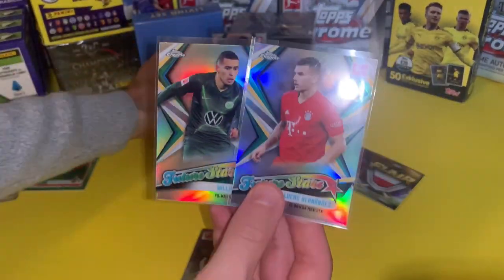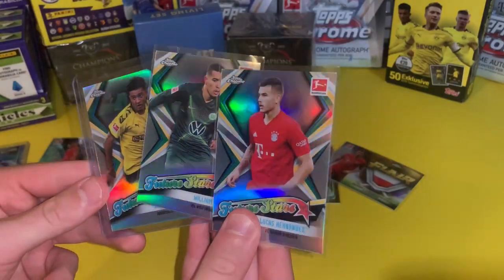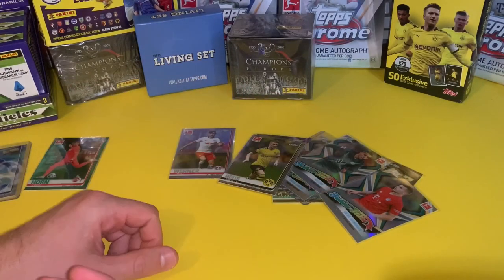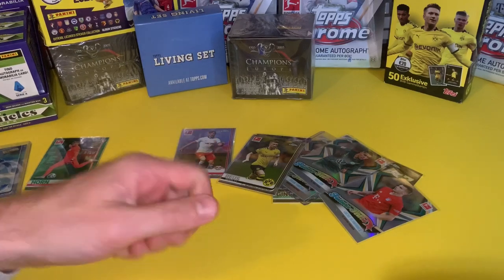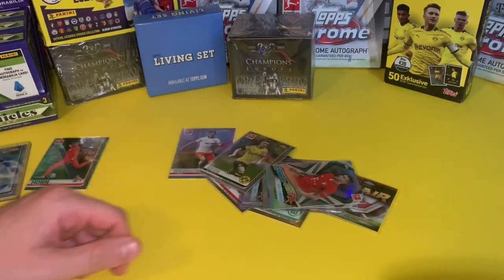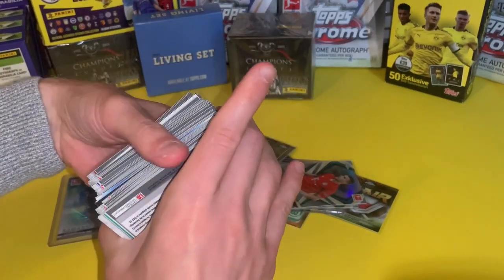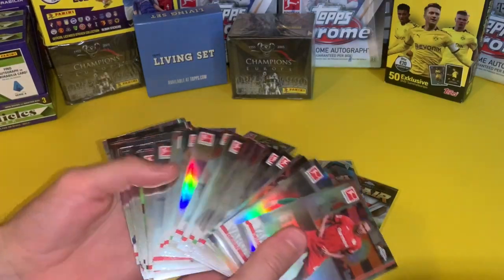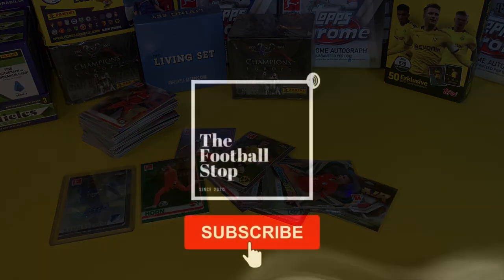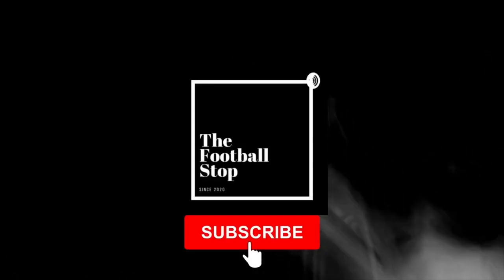Future Stars — I just think Sancho, these are really cool cards. They look really smart, so thumbs up to Topps for them. Like I say, I have got a few more boxes to open. If you want me to open them on YouTube, give me a like and a thumbs up, and make sure you hit that subscribe because that will keep the videos coming. Let me know what you think the best card I pulled was — perhaps it's one I haven't mentioned or a refractor I missed because I can't see them half the time in this light. I hope you enjoyed this video. Thank you.